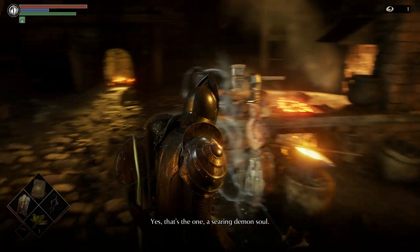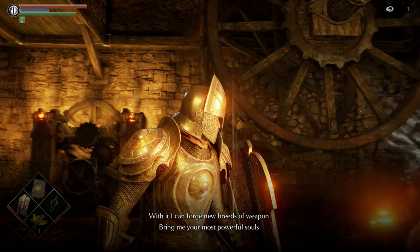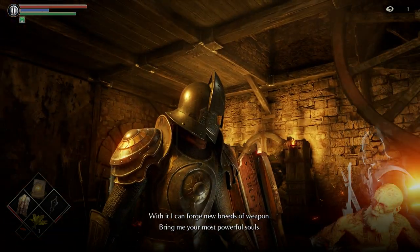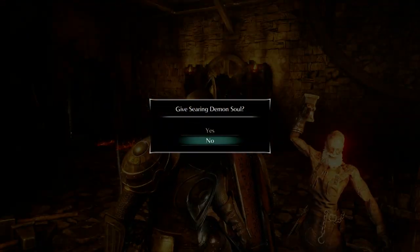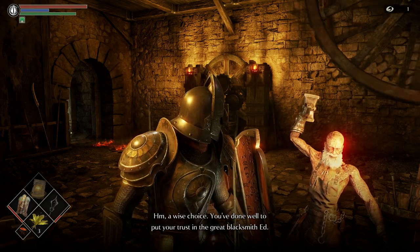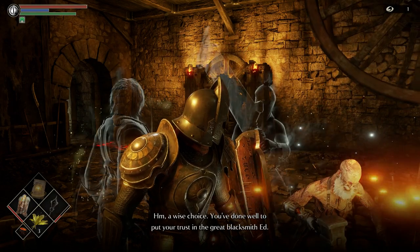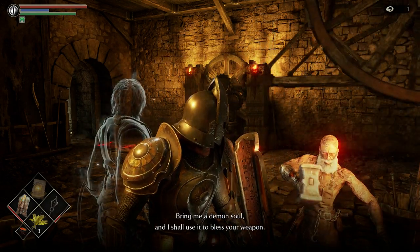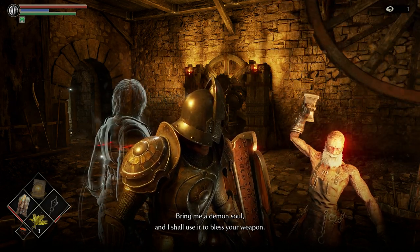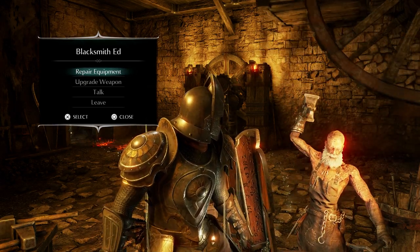Yes, that's the one. A searing demon soul — with it, I can forge new breeds of weapon. Bring me your most powerful souls. A wise choice. You've done well to put your trust in the great blacksmith, Ed. Bring me a deep soul and I shall use it to bless your weapon. The great blacksmith, Ed.